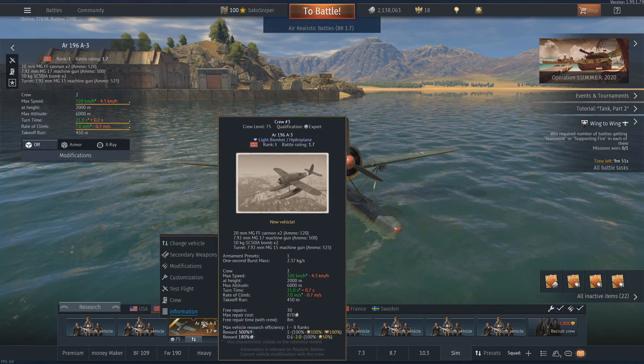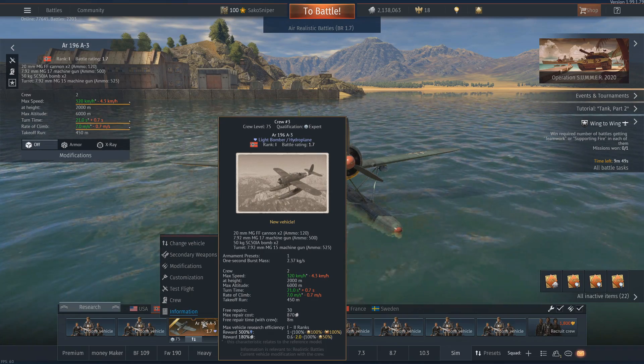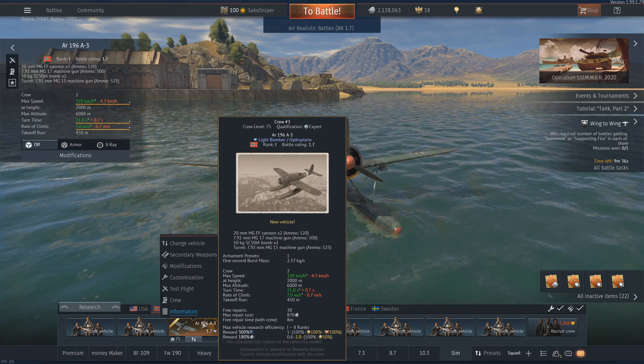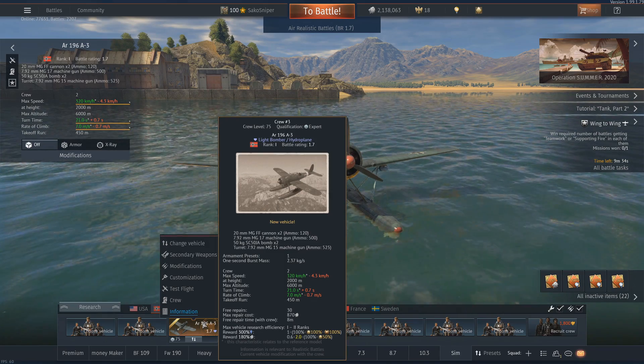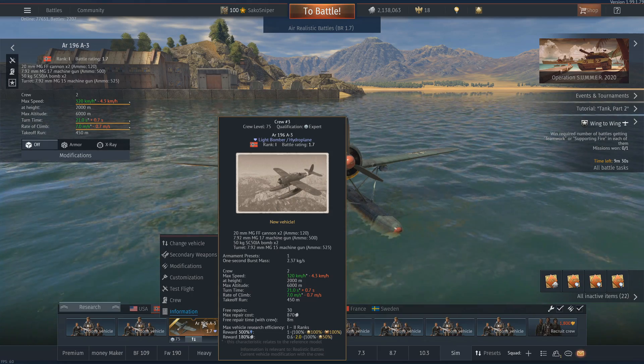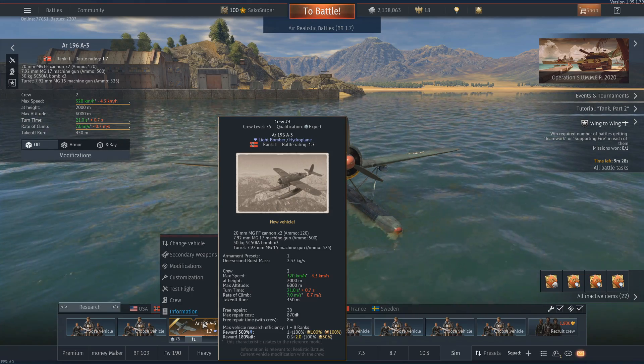Taking a look at the stat card, we can see that this plane is a rank 1, battle rating 1.7 hydroplane located in the German tech tree. It has an RP reward modifier of 300% and a silver lion reward modifier of 180%. Bear in mind that I am using a premium account, so if you are free to play these may be lower for you.